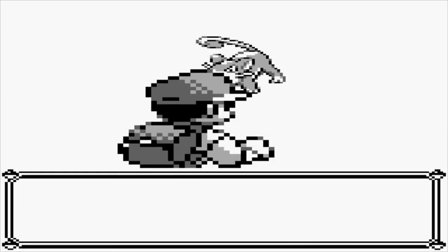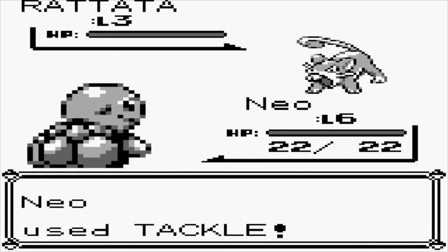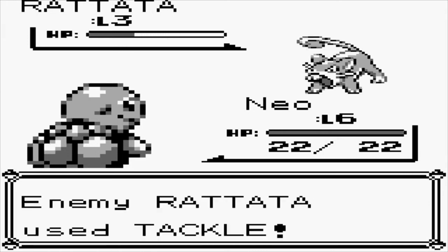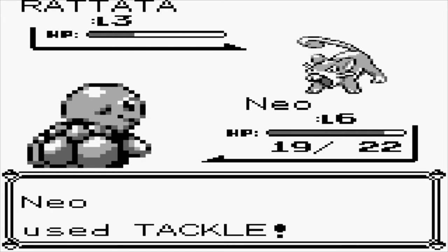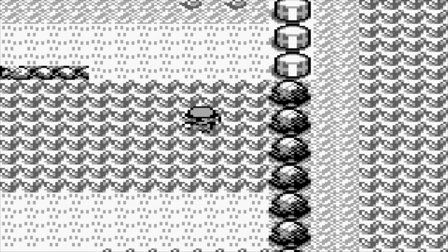First random encounter — who's it going to be? Rattata, level three. Shouldn't be too bad. Miss — see, Neo's the one. His stat moves have no effect on him. Take down Rattata — there we go. One more battle and I should level up again, hopefully.